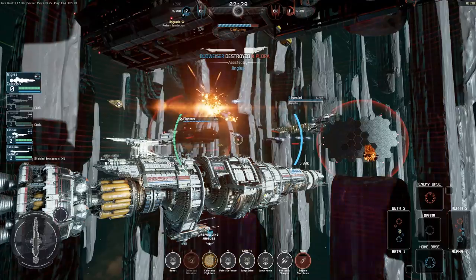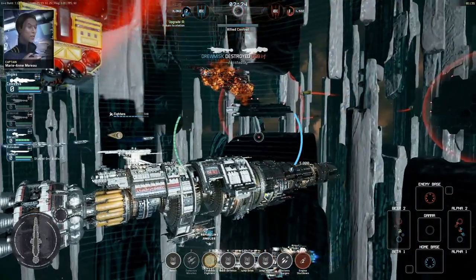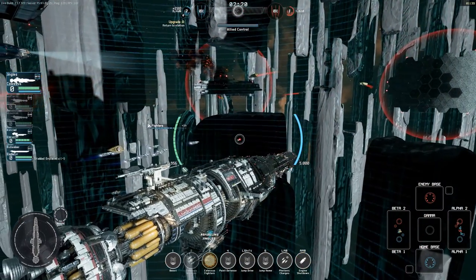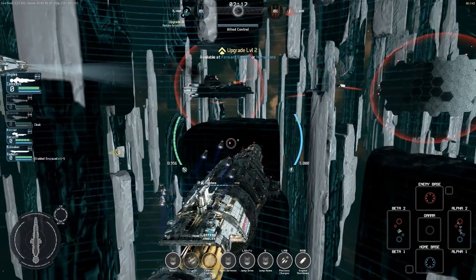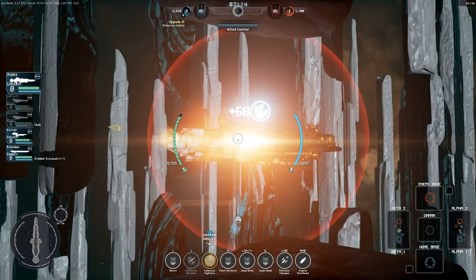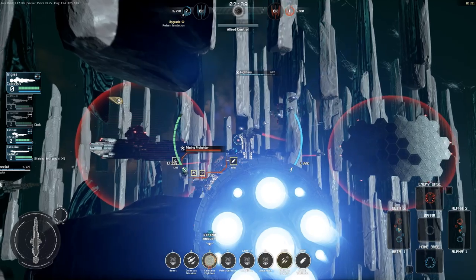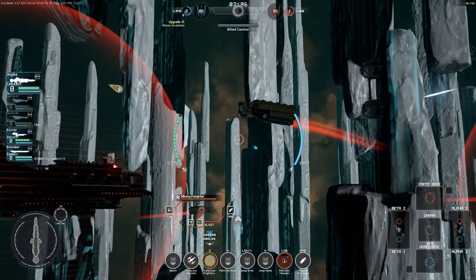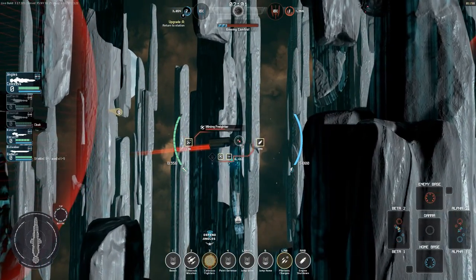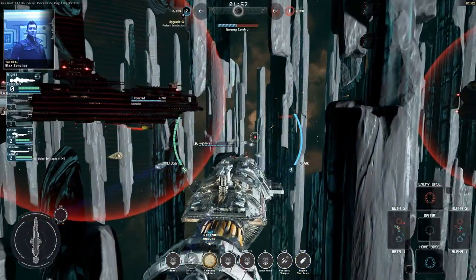I've also changed my basic flak cannons for photonic charges. The average damage per minute is exactly the same — it's not any better or any worse than the stock loadout of the ship. But the photonic charges just work differently. You can see that they don't fire as quickly, but the area of effect impact from one of these photonic charges going off is more than a single burst from the flak cannons. So the damage per minute is exactly the same — they just work differently.